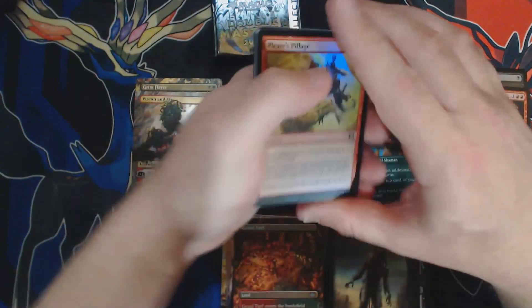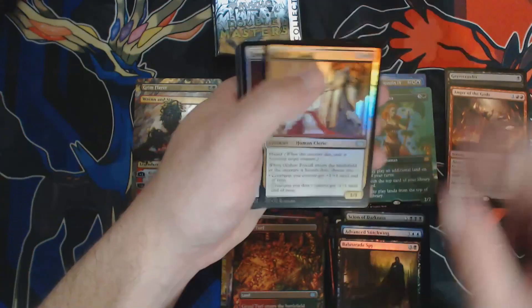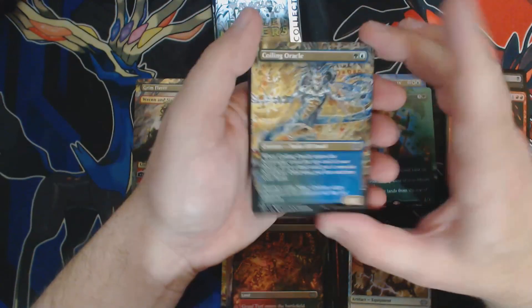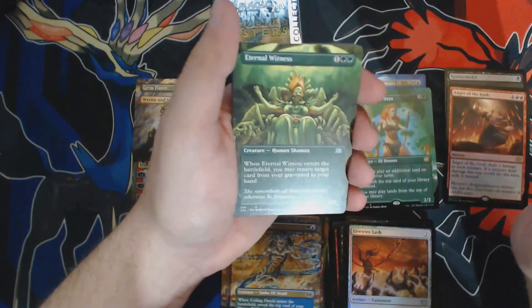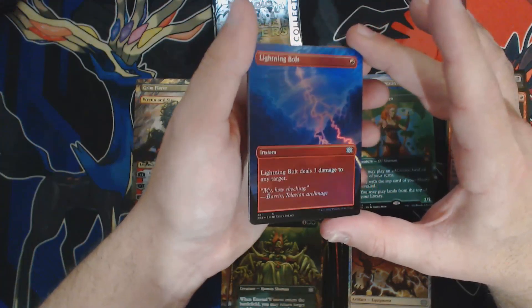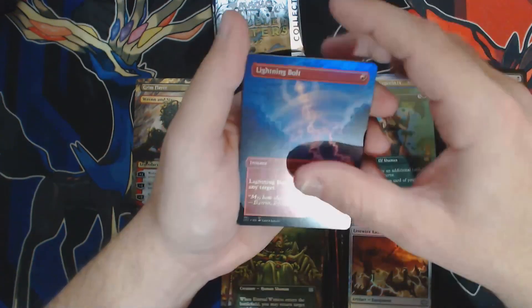Three out of four, let's do this. Every time I open up a box of this it gets me hyped up — tingles down my spine. Five commons, two uncommons. Richard Kane Ferguson art — love my Coiling Oracles. Eternal Witness, we love you just as much. You're borderless, you're awesome, you're worth a little bit of money, so we like seeing you. And then what's better than the best Lightning Bolt art I've ever seen? A foil of the best Lightning Bolt art I've ever seen. Even these slots just have me enthralled.